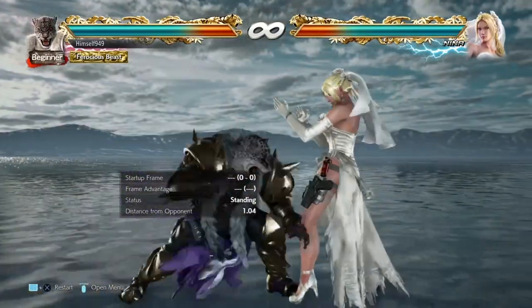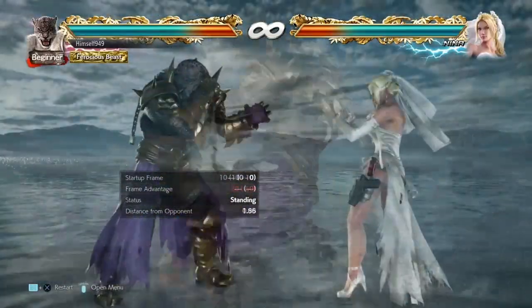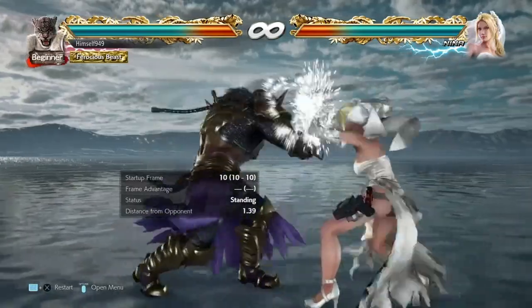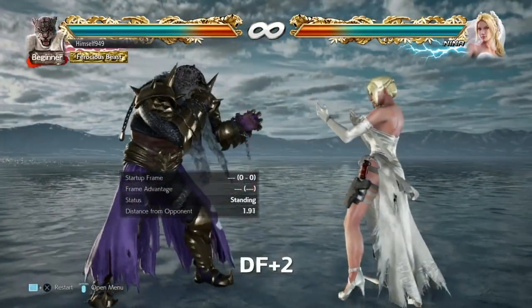With that plus 1 you have some options. 2-1 is uninterruptible and so is Giant Swing. However, both options are duckable and they can also be sidestepped. To counter that we have DF2.